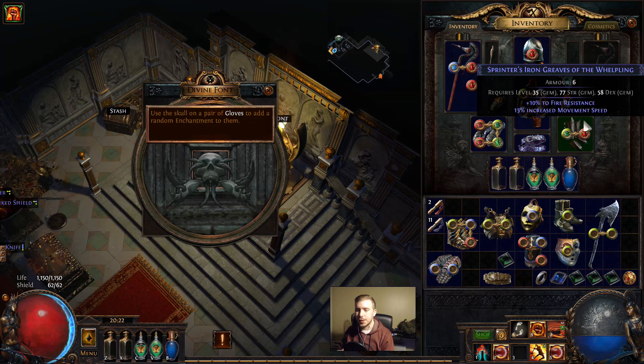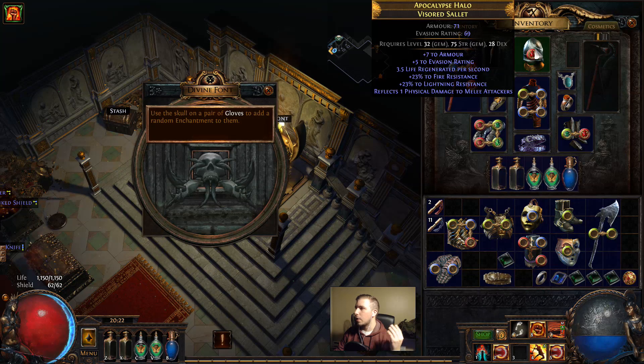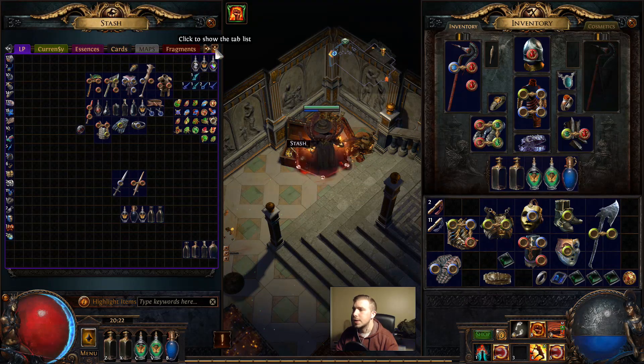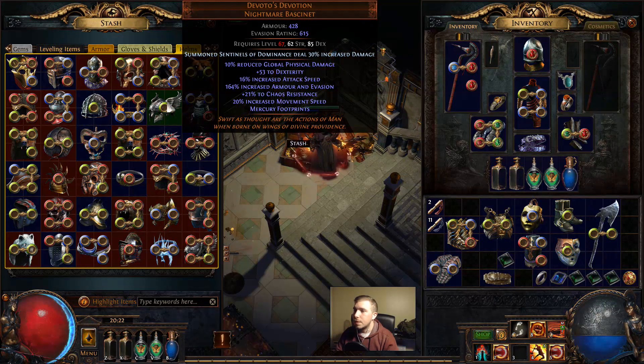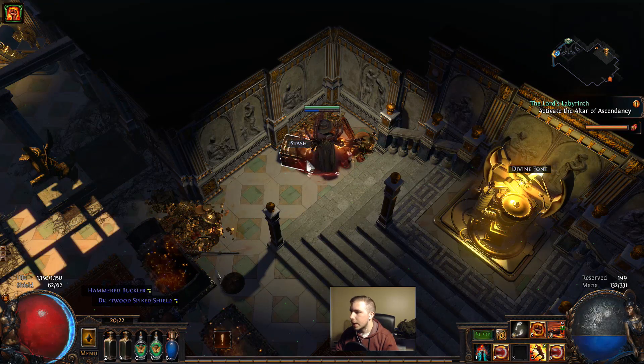Helmets are the most sought after because their modifiers consist of increased damage to specific skills. I'll point it out once we run the later labyrinths, but if we go in and use the enchantment on our helmet, we can get a mod like 25 or 40% increased damage with Blade Flurry, or 40% increased damage with Tornado Shot. These items are very sought after. I'd recommend using them on more popular helmets such as Starkonja's Head, Rat's Nest, or Abyssus. Mostly just helmets because they can roll the best modifiers.